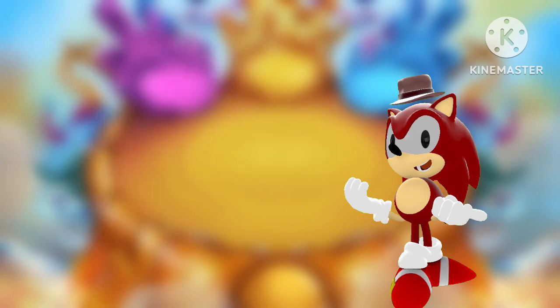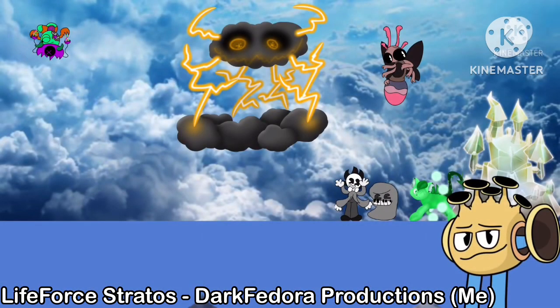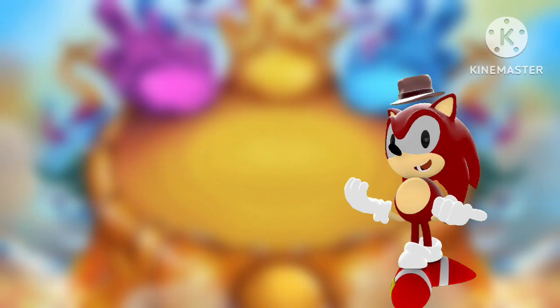Six Elementals consist of making your own island with three official elements. Say for example, we make Life Force Stratos, and I'm going to play a little bit of a snippet for you. That consists of the Rubber, Space, and Hypno Elemental, along with Life Force. Life Force Stratos is a cloudy-like island which is up in the clouds. If you would like to check out the whole thing, just subscribe to my channel.